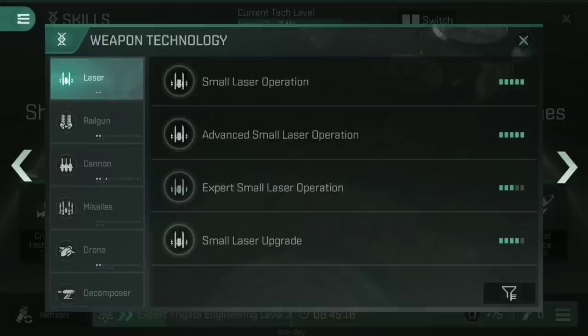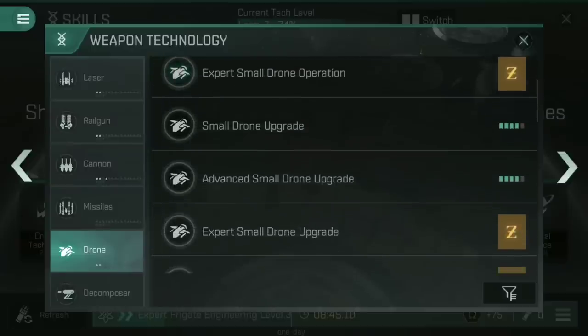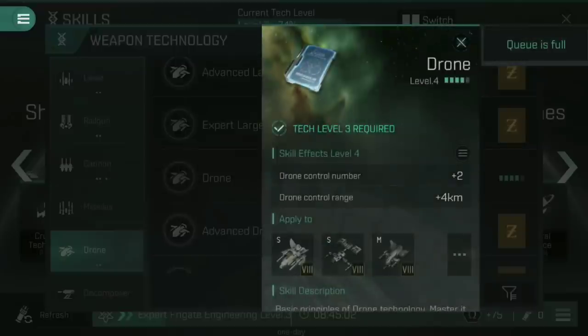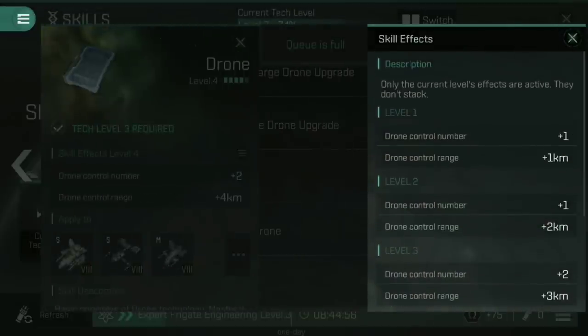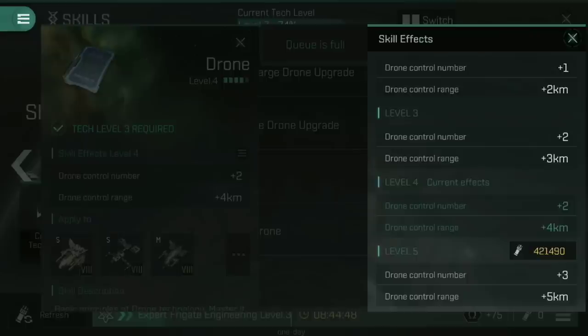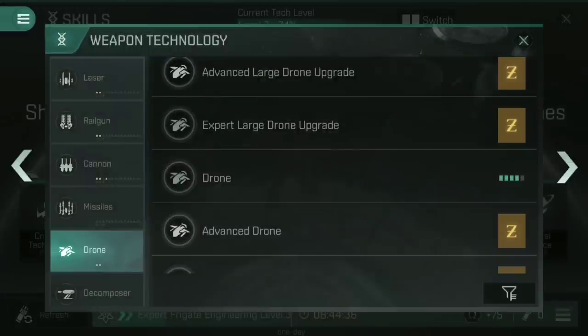Regarding the relevant weapon systems — for drones, I have Small Drone Operation at 5, Advanced Small Drone Operation at 5, and Small Drone Upgrade and Advanced Small Drone Upgrade both at 4. The drone skill itself I've only got trained up to level 4, and it isn't actually overly important for the Worm. Once you've started off with the Worm you have enough drone control skill to use two drones early on. All you're getting from the drone skill at this point is extra drone control range, and I don't really care whether it's 29km or 30km — ultimately I'm going to be outranging my missiles anyway, so it's kind of neither here nor there.